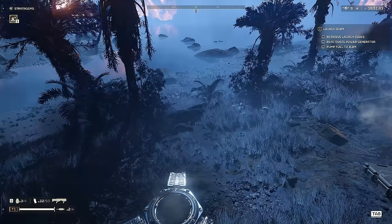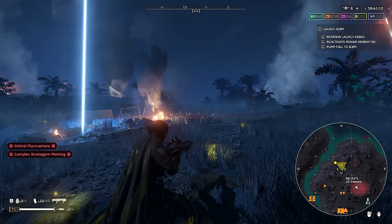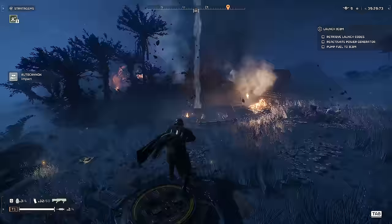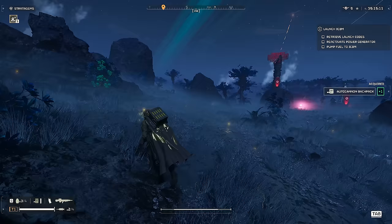Here we go again. Let me call in the autocannon. We're on that guy's corpse. I'm going to work clockwise around the map, all the way to launch the ICM — the nuke. If I ping with this armor I'm wearing, I actually scan the map — it's like a little mini UAV. On top of that, this armor also helps me stay out of the detection range of the enemies, which as a solo player is pretty damn clutch.